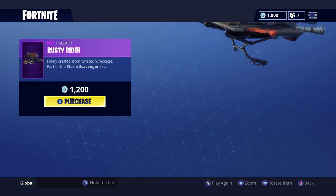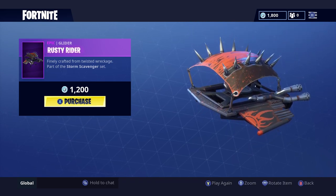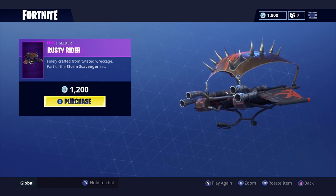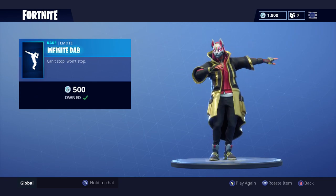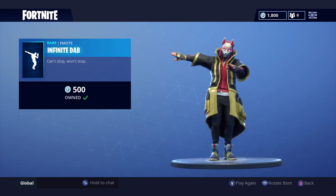The next item is the Rusty Rider glider, part of the Storm Scavenger set. If you have the Rust Lord skin this is perfect for it, but it's kind of expensive at 1200 V-Bucks. I'm not going to get it since I don't use Rust Lord much. We've also got the Infinite Dab emote — I own this and it is awesome.